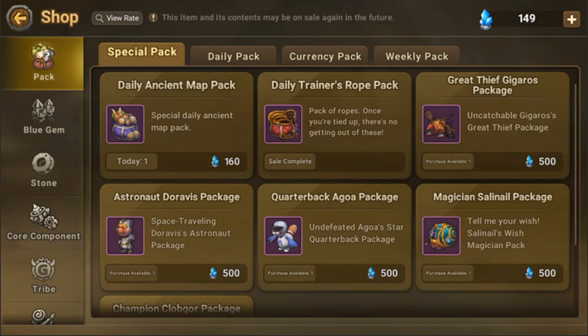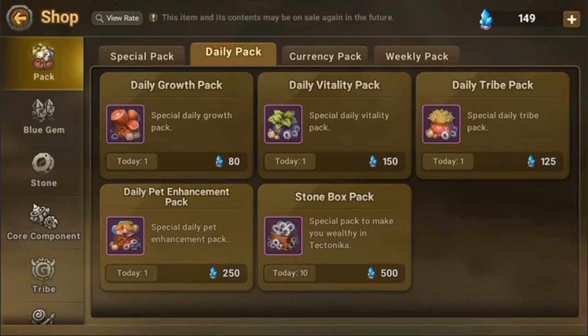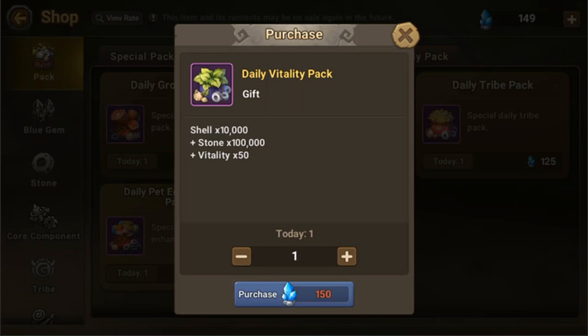That equates to 3 blue gems per trainer's rope. There's also a vitality pack which costs 150 blue gems but has only 50 vitality, so the cost is like the trainer's rope. If you use the vitality pack, that's not such a good deal, so I don't suggest buying that one.